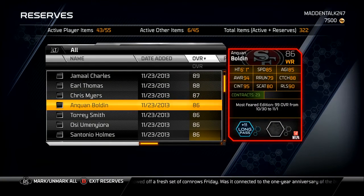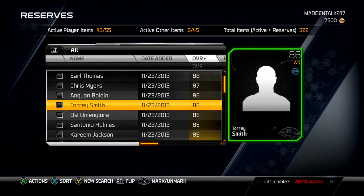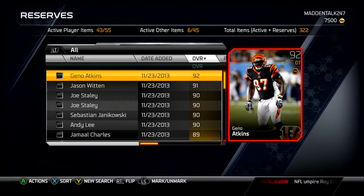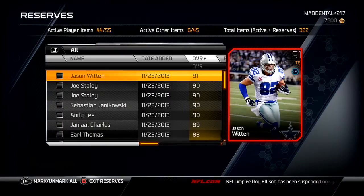As you saw, once you transfer it's instant — all my players from the Xbox 360 are now on the Xbox One. They're normal cards, they have value, you can trade them, and you can send them to your current roster. It's really that simple.